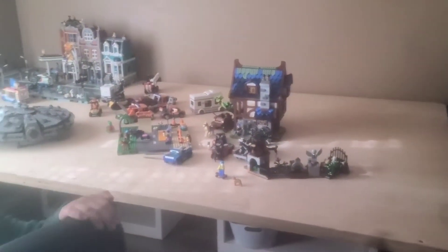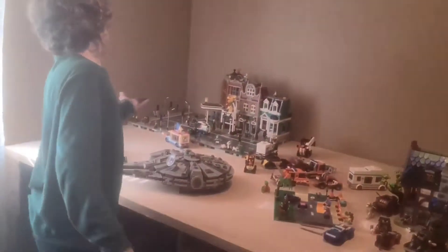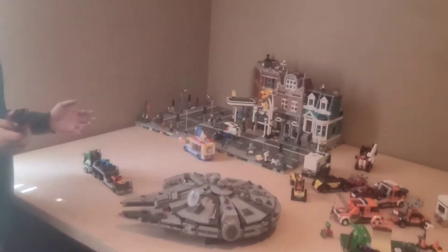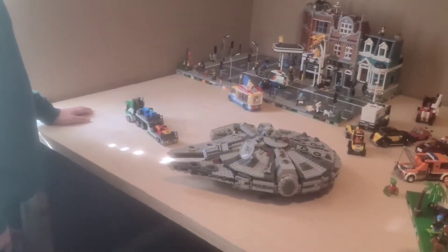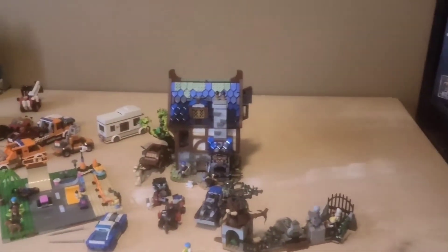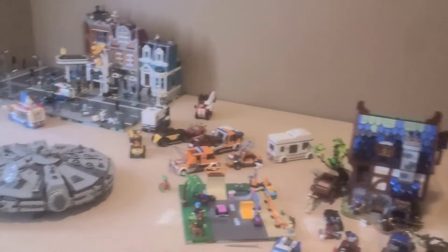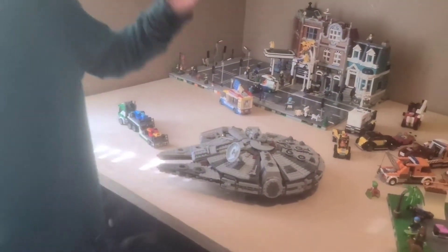I'll let William tell you what the idea is. You can see here in the corner — the table used to be about this big. Now we completely redid it, and now Doc can go under it and we have a full-on table. This will probably be able to hold our full city because I know it's going to get really big. And then under it, we're planning on making our Star Wars scene using stuff like this.